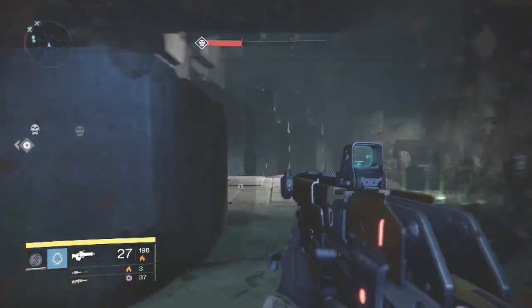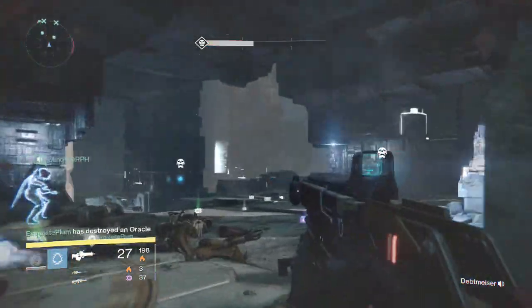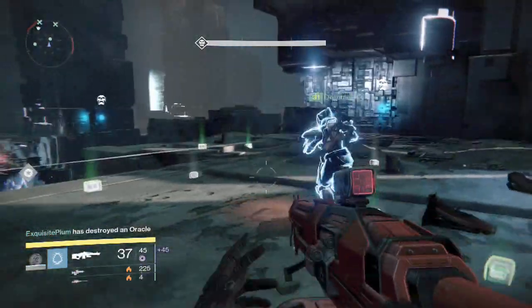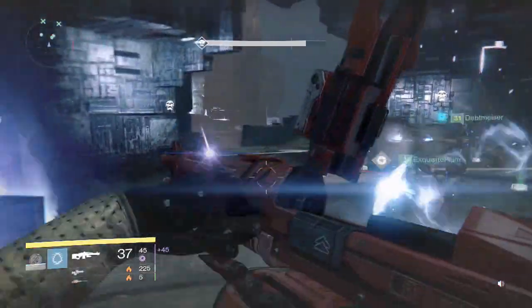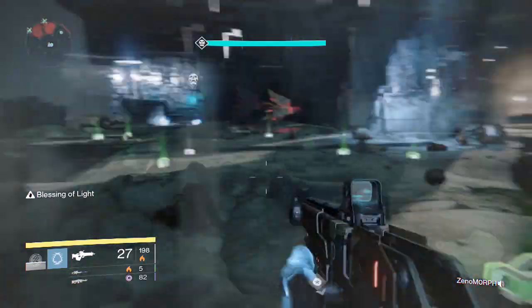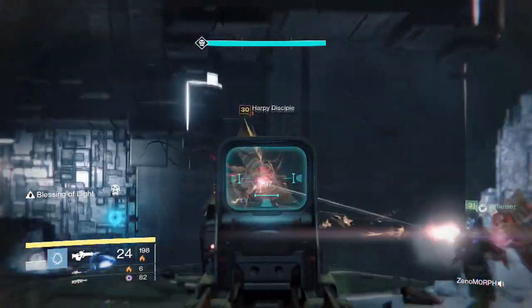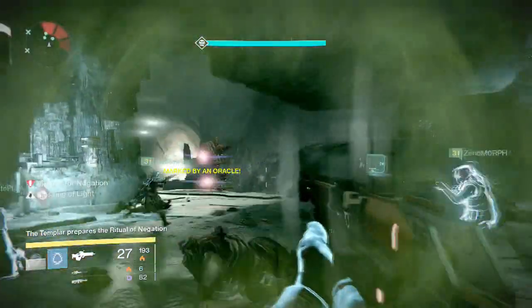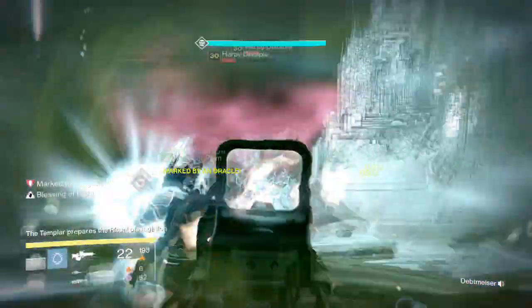While the Templar is in the middle you can do a huge amount of damage just because the Templar is more of an open target. But when the Templar starts teleporting to other areas and you guys get marked from Oracles that you do not destroy, just make sure you gather around the Relic Holder in this area. If you're all clustered together here the Relic Holder can reach you all easily. So the point is to stay over on this side as a team — work together, don't be running around the map like a chicken with its head cut off.